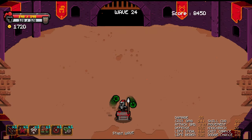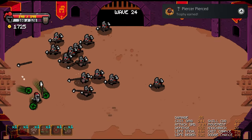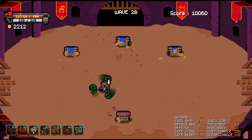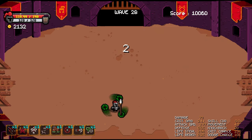Trophy-wise it's pretty simple. You've essentially got two goals here. First, you have to get to wave 24 to finish all the enemy-based trophies, as that's when the spearmen will be in a high enough number to beat 20 of them. Second, you have to buy 10 skills. These are generally more expensive than regular upgrades and are rare to pop up in the shop after a wave, so make sure you're buying one every chance you get.